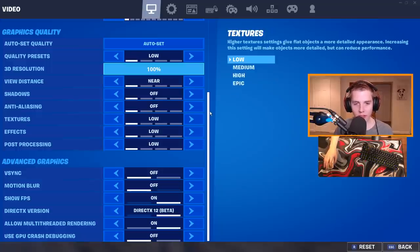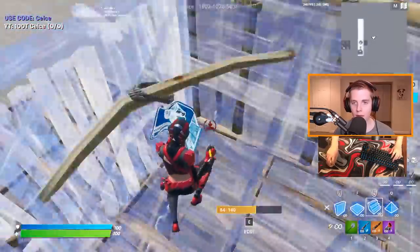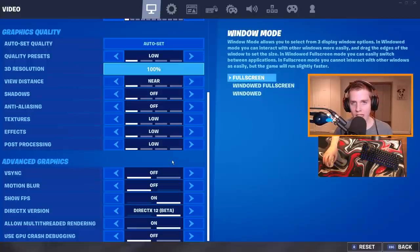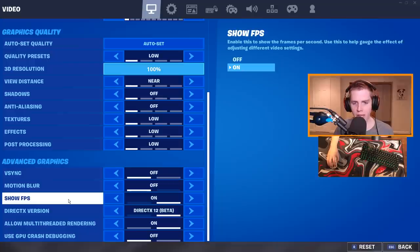V-Sync is a useless setting — all it does is reduce screen tearing but makes your game feel like crap and reduces your FPS. If you get screen tearing, don't use the Fortnite in-game V-Sync; just use the one in Nvidia. Motion blur is for montages, it looks bad, can give you nausea, and I suggest turning it off. Show FPS, turn that on — we've got to see those gains.